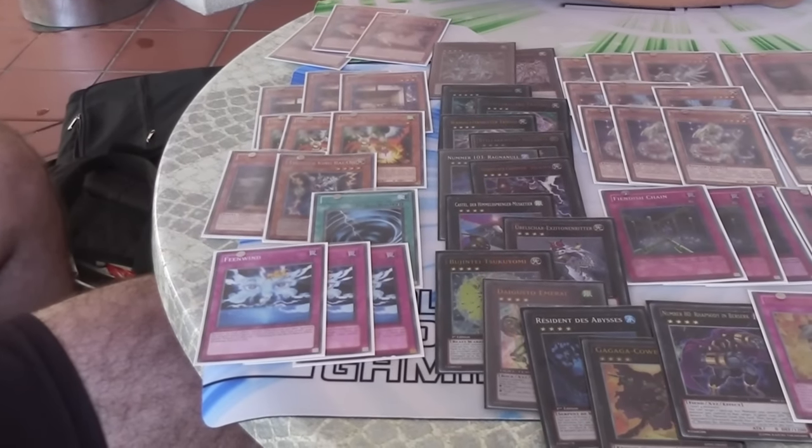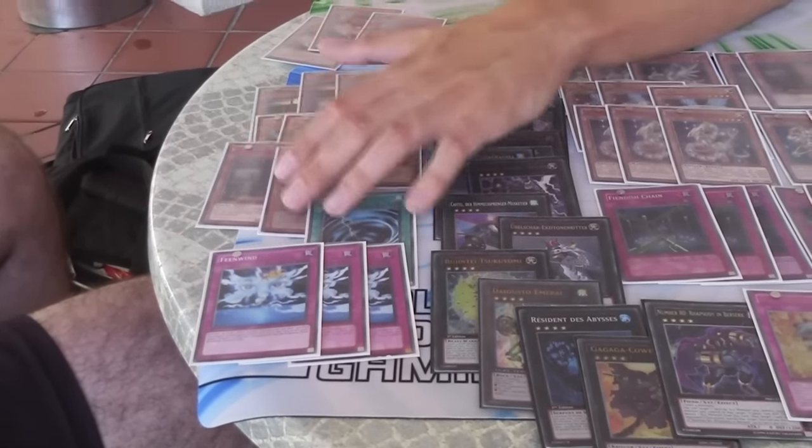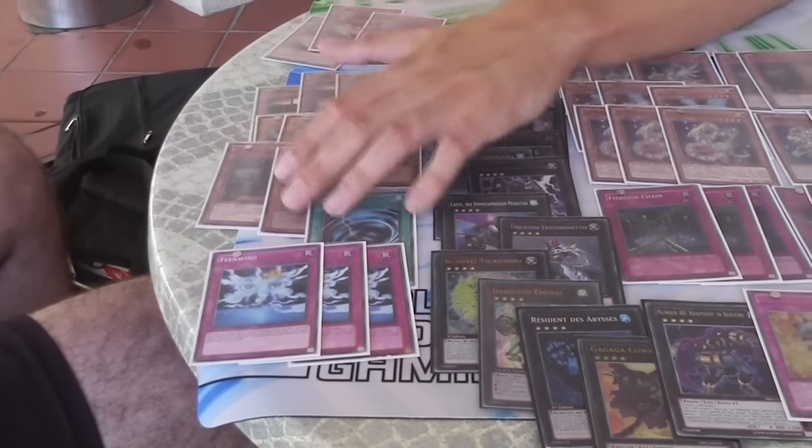This was the main deck. For the side deck: three Witch Hailing C against Nekroz and Shaddolls. Three Flying C and one Maxi — so all you see is C.